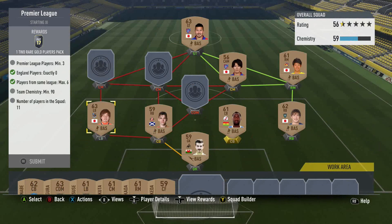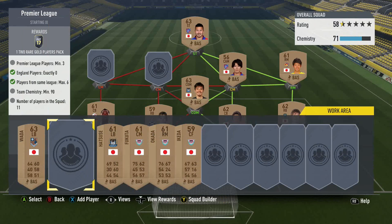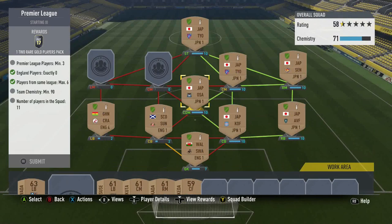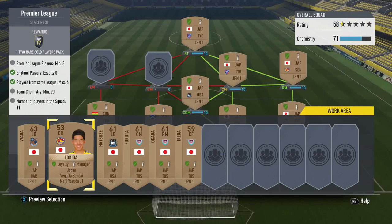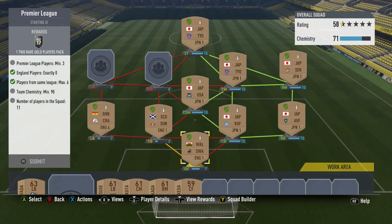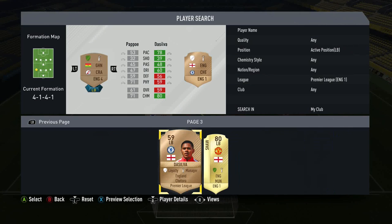That's five players from the Japanese league and this guy will make six. He doesn't get perfect links in there. I'm making this far more difficult than it needs to be. I don't really have a centre-back that's going to help me out here. All of these dudes are going to get as good as 10 chemistry. We've got the two BPL players so far - now we need one more BPL player, so I'll go with a left-back. If we've got a silver left-back I'll just use that.